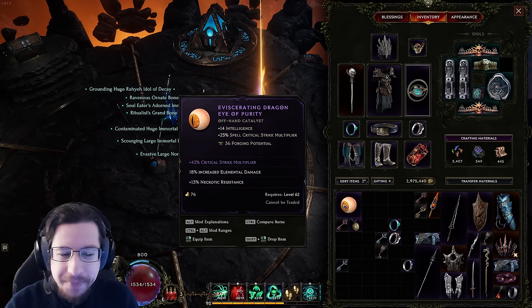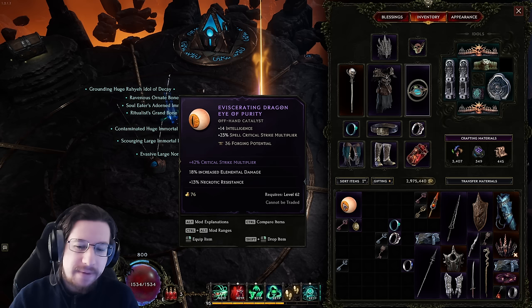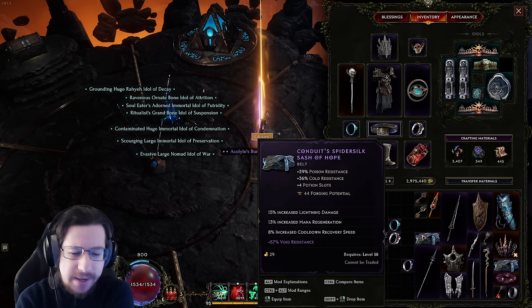Anytime the affixes on a base align with the affixes explicitly available, that's a good thing. Even better if the other modifiers are useful — which in this case, sort of. Elemental damage? Alright, maybe for your crit elemental build. Necrotic res? You probably need it somewhere, even if it isn't ideal here. On the other hand, you have this one: lightning damage, mana regen, cooldown recovery, void res. It's pretty generic but not very exciting. So aside from the fact that this is a good base, I wouldn't say it's valuable unless it's the exact upgrade that you need.